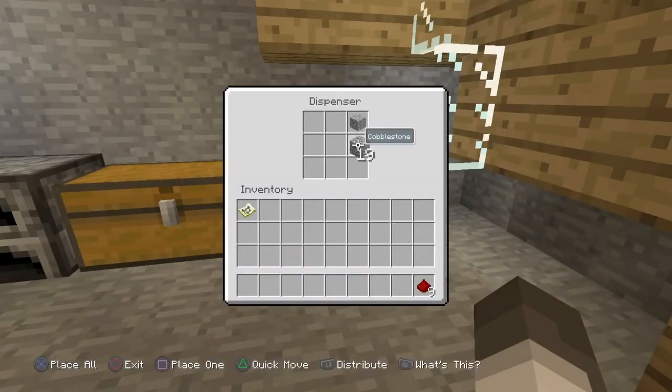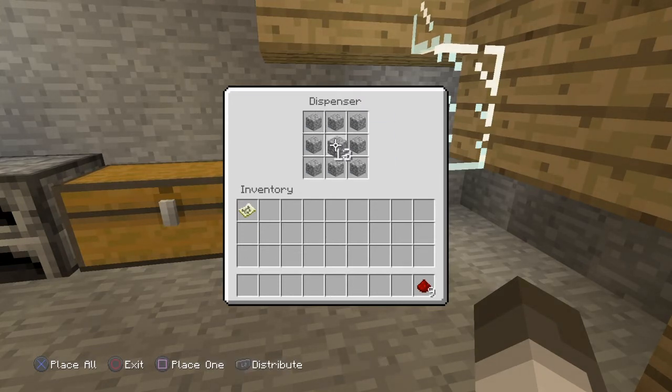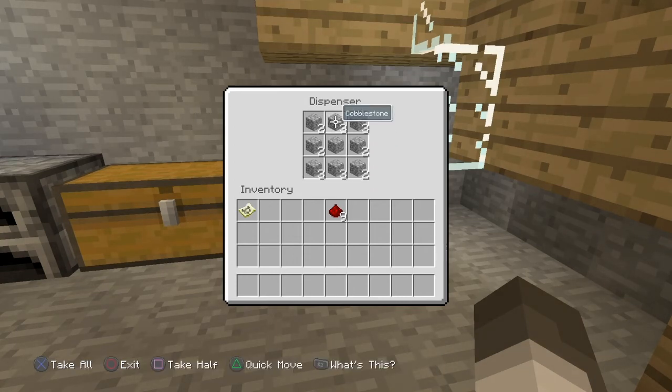A dispenser is pretty useful, honestly, if you don't know. It can be a rather useful thing because it can fire out stuff. It's kind of useful if you want to build turrets and stuff in Minecraft - it can actually be used to build turrets or guns in Minecraft, which is kind of cool if you ask me. I think it's pretty wicked.